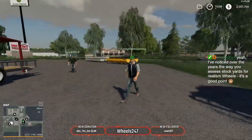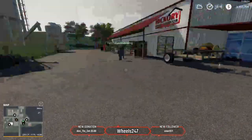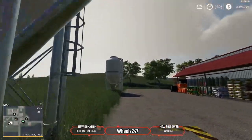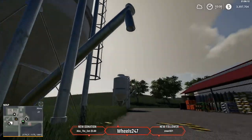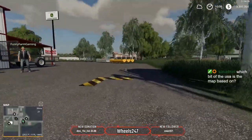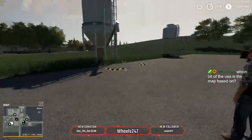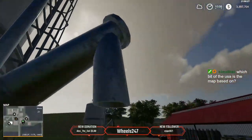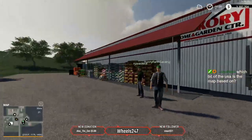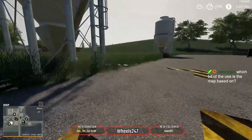You can buy seed and fertilizer over here — no lime though; you have to buy lime out of bags in the store or place a lime thing. The buildings are a little short, so you'll need to duck when walking under them, but you can get the Wilson trailers — the bottom dump trailers — under these without any problem. Just don't jump.